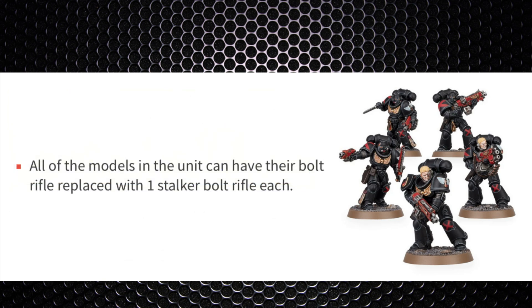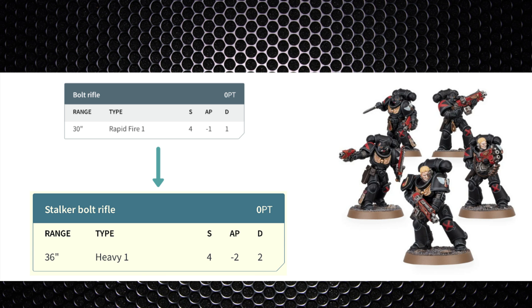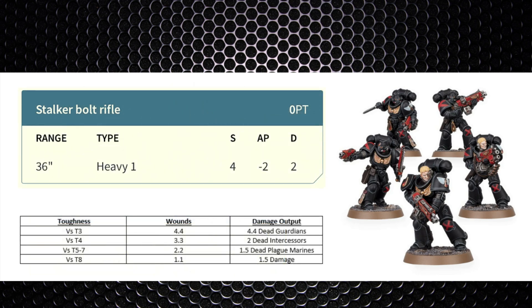Next is replacing the bolt rifles for all models with stalker bolt rifles, matching the standard intercessor options. Stalker bolt rifles are 36 inch range, Heavy 1, Strength 4, -2 AP, 2 damage — so don't move with them or you take a -1 to hit penalty. With 10 shots averaging 6.7 hits: against T3 that's 4.4 wounds killing 4.4 guardians; T4 is 3.3 wounds killing about 2 intercessors; T5-7 is 2.2 wounds killing about 1.5 plague marines; and T8 is 1.1 wounds doing 1.5 damage. A slight bump for more elite models, though wasteful against Toughness 3 units.